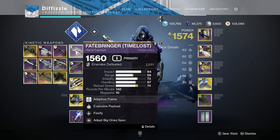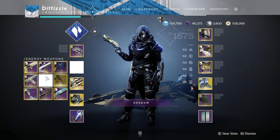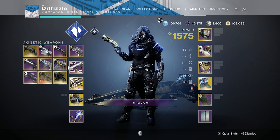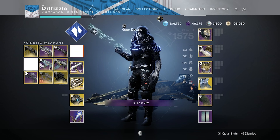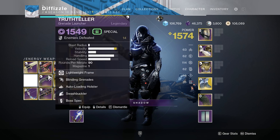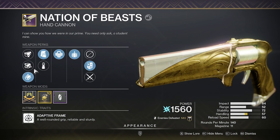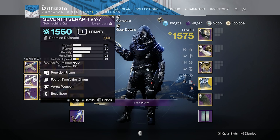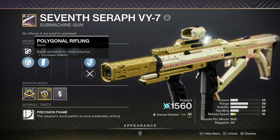There are a lot of things that will be good. This is one loadout I could potentially swap to — my Cartesian Coordinate, swap to my Seven Seraph SMG, and put on my Succession, Heritage, Pardon Our Dust, Sweet Sorrow, or Nation of the Beast. The Seven Seraph SMG is a world drop.